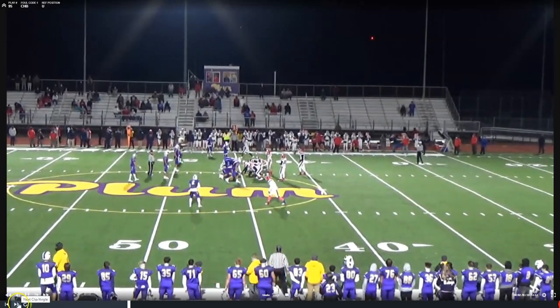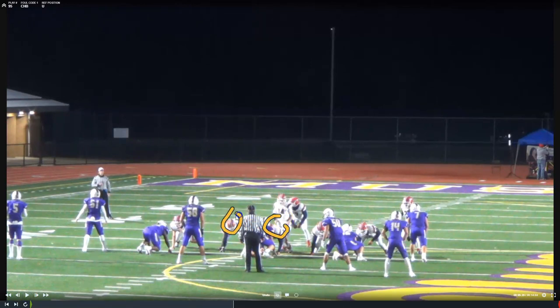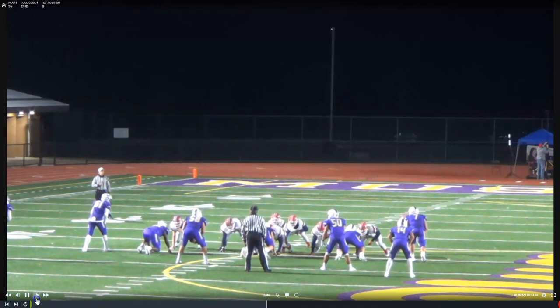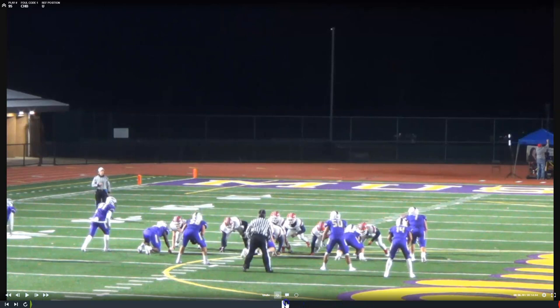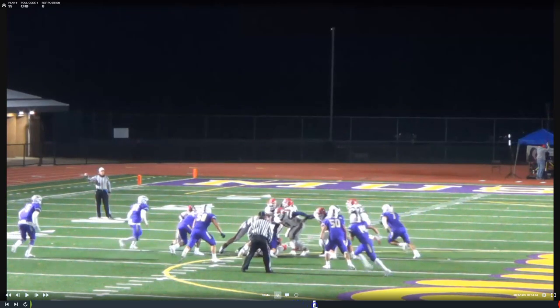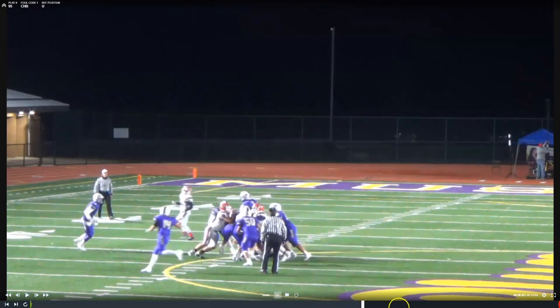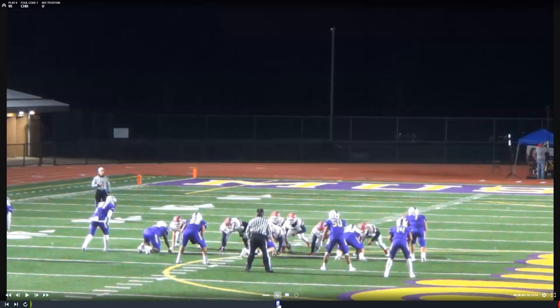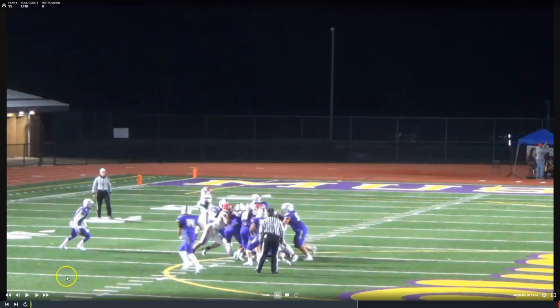Our final play is a chop block. We won't see it well on the sideline view, but look at the center and right guard. Right here, the center has the low component, the right guard has the high component — low-high, that's a chop block. Low component by the center, then the high component by the right guard. That's enough for a foul for a chop block. For teams that run the triple option, spend extra time in your pregame, umpires, talking about chop blocks and your threshold for calling them. This one definitely meets the criteria of low-high contact. That's it for this film on illegal blocks — the holding tape will be separate with plenty of plays to go around.